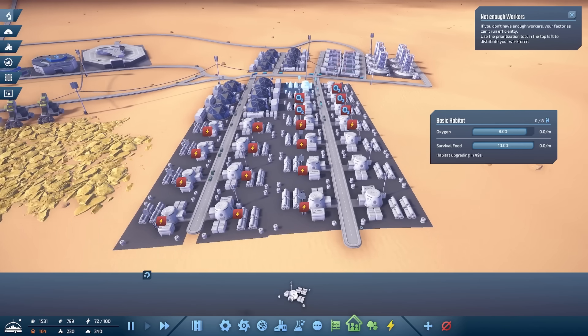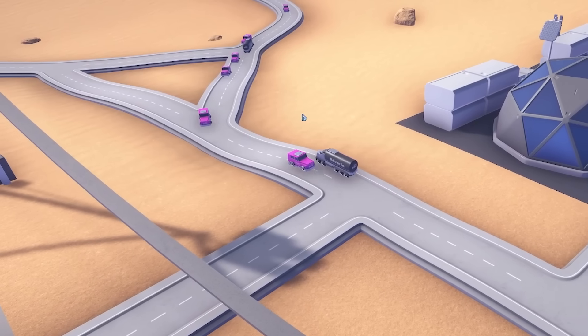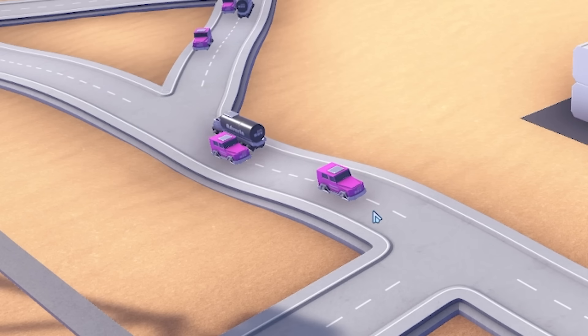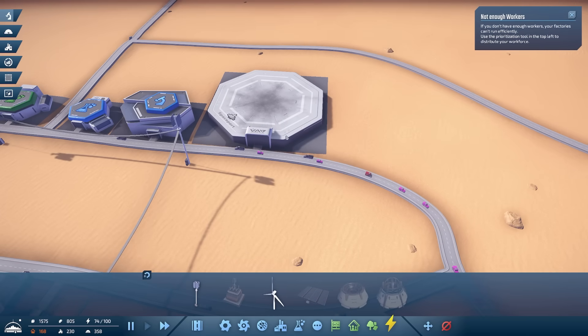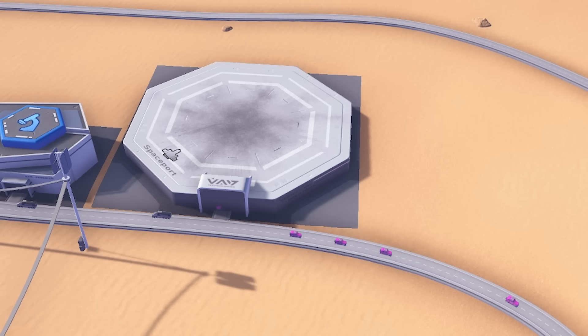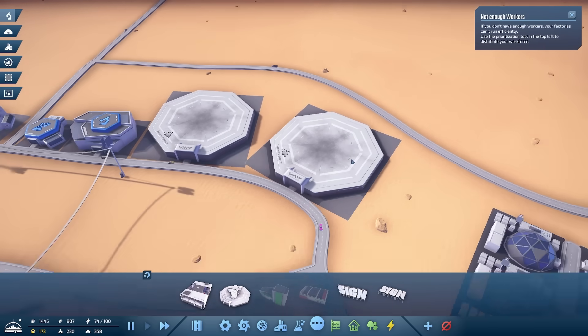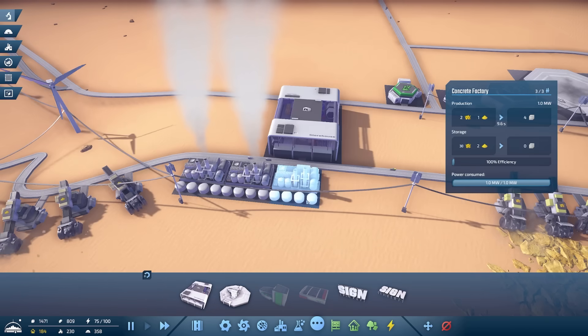We're just waiting for people to move in. They need some power down here so we'll extend our power poles. You can see the army of pink coming - oh god they just disappeared, just vanished into thin air. If we want people to arrive more quickly we're going to need to build another spaceport. We'll bung one there and then we should have people joining twice as fast.